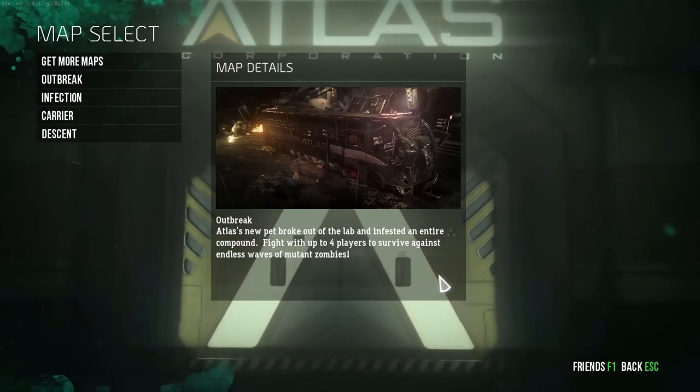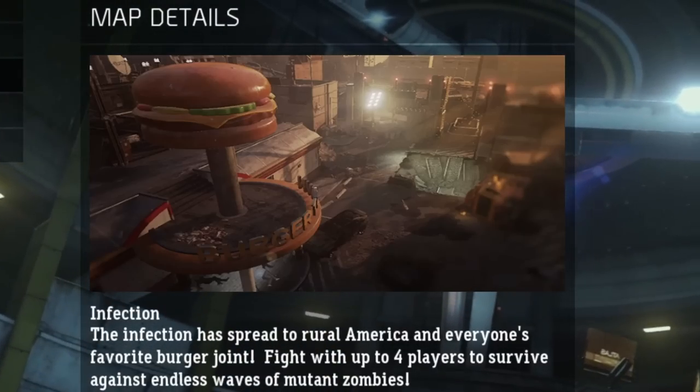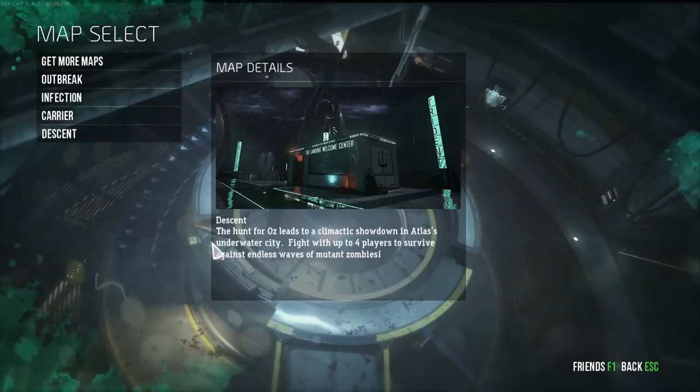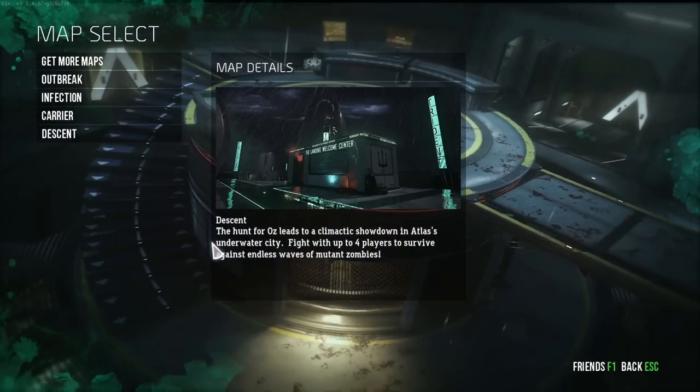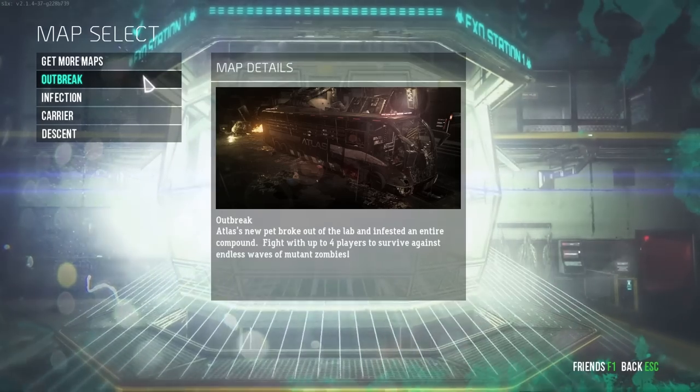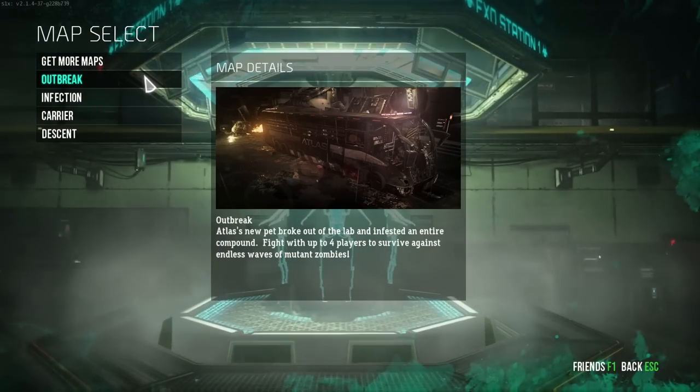I'm going to pack-a-punch on every single Exo Zombies map - Outbreak, Infection, Carrier, and Descent. Obviously there's only four maps and pack-a-punch is 2500 points, so I'm going to pack-a-punch three times on each map since the system's a little bit different. Without further ado, let's get into it.